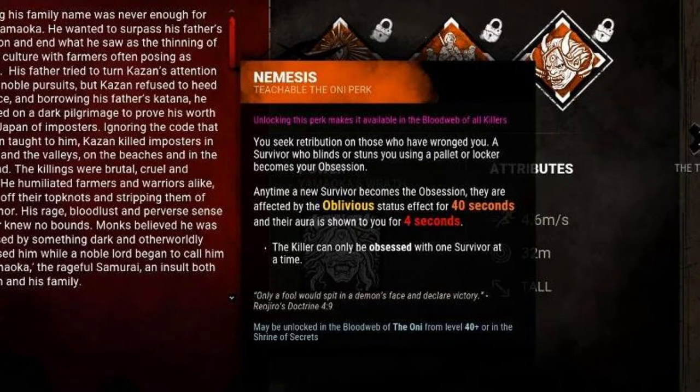And the third perk is called Nemesis. When a survivor blinds or stuns you using a pallet or locker, they become your obsession. Anytime a new survivor becomes an obsession, they are affected by the Oblivious status effect for 40 seconds and their aura is shown to you for 4 seconds.